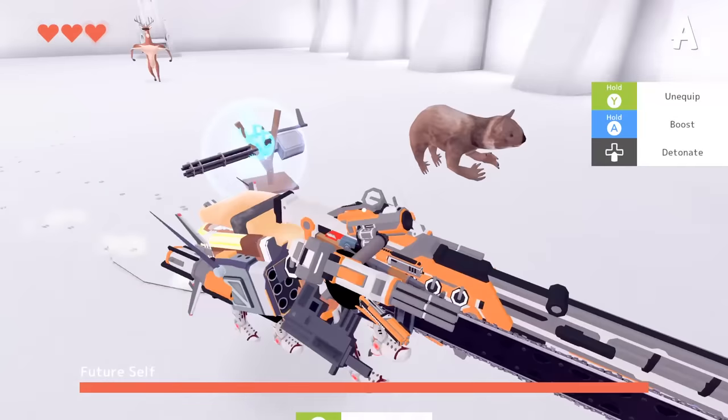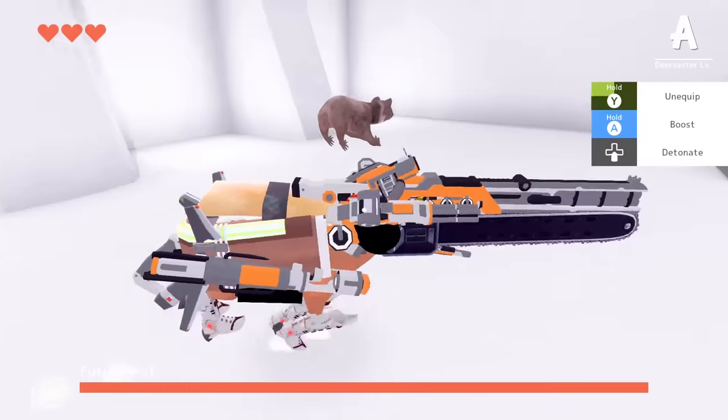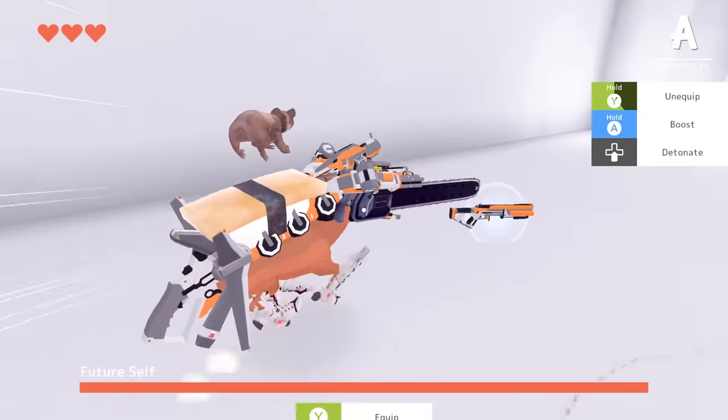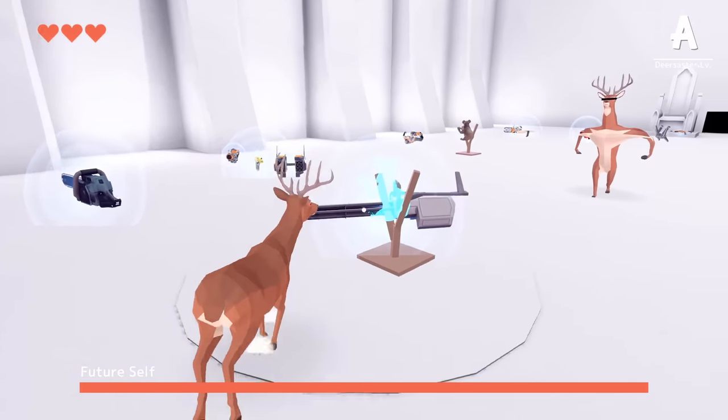Let's go, champ. We've got all the weapons — this is so good. Actually, I might unequip some of them. There's so many weapons. There's a cube? There's a flippin' cube. There goes the jukebox. Loads of weapons everywhere. What should I use?